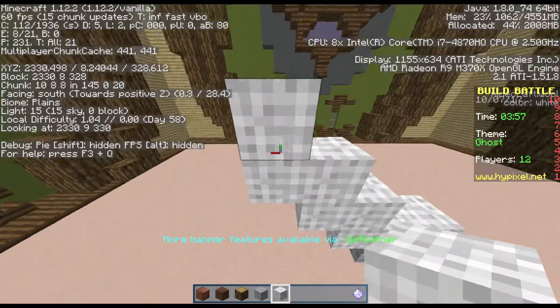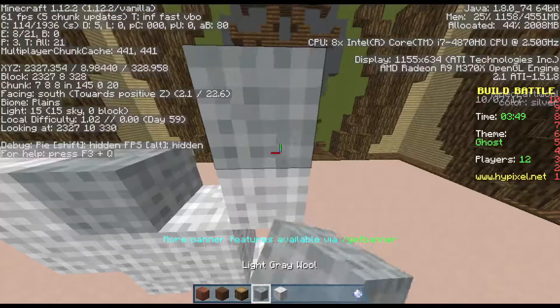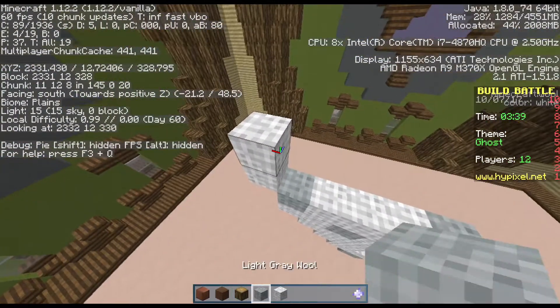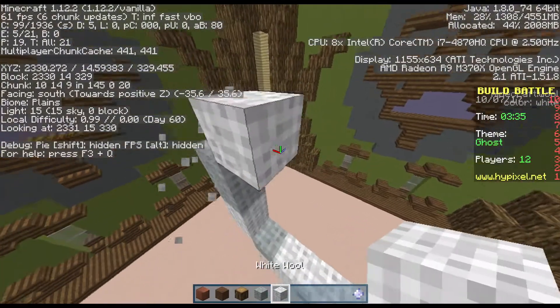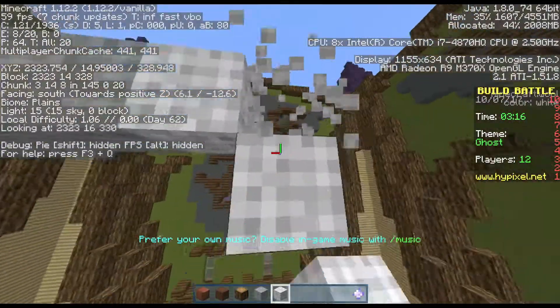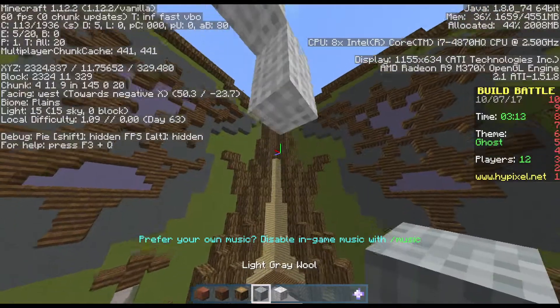I have to build some sort of ghost — it must have some form of a tail. I'm not really good at building this type of stuff, but I'll try my best. I'm placing some random gray blocks because I kind of forgot what a cartoon ghost is supposed to look like.